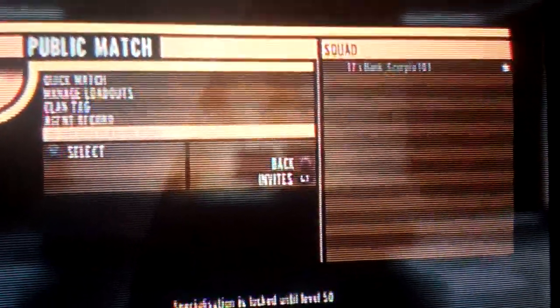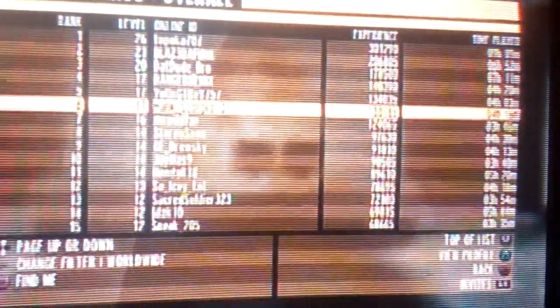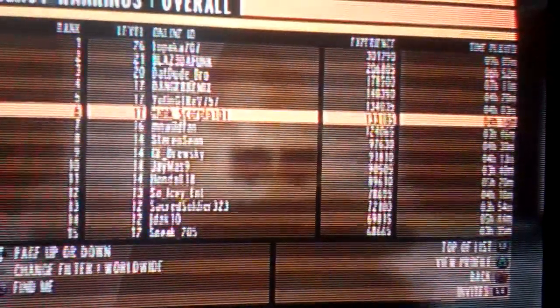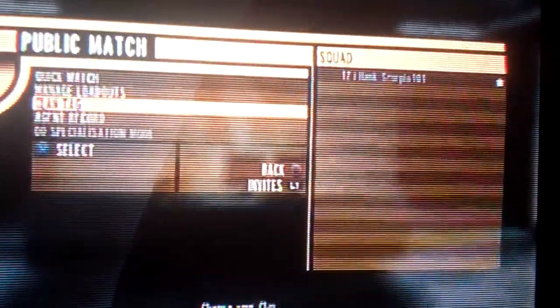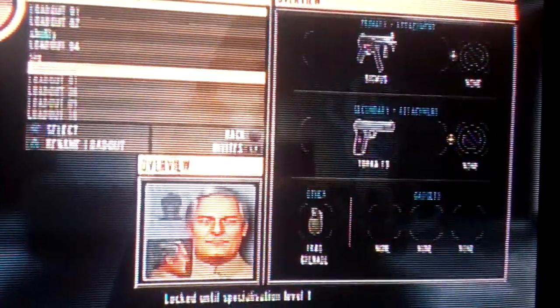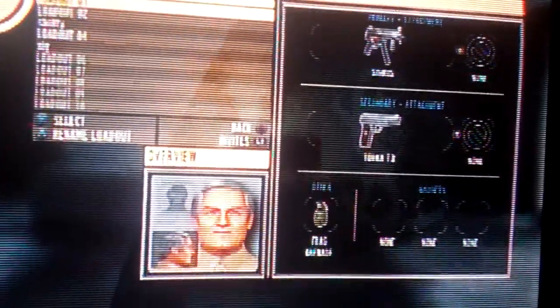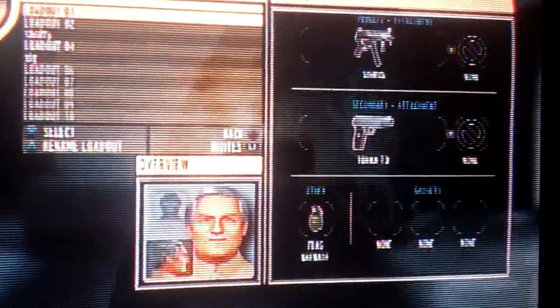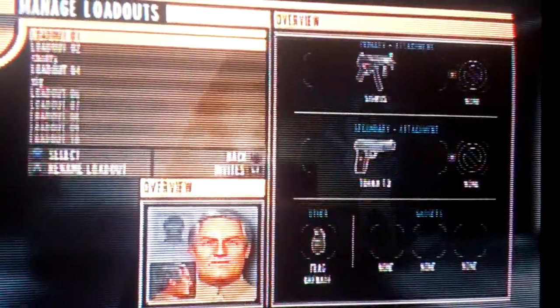Right here is basically prestige — they call it specialization on this game. You go to agent record and you can check your personal rankings and stats, and you can check the overall rankings. Right now I think I'm sixth in total score overall. Weapon proficiencies, all that stuff. You can edit your clan tag. This is where you manage your loadouts. You get an extra loadout with each prestige, so once you're at fifth specialization you can have ten separate loadouts. And you actually get to pick which classic conflict character you want per loadout, so if you want to be Odd Job all the time, you can be Odd Job all the time.